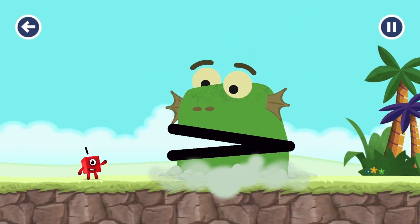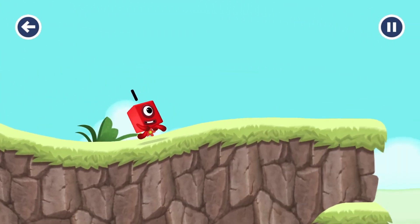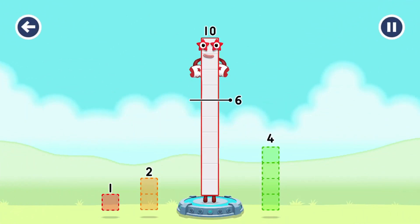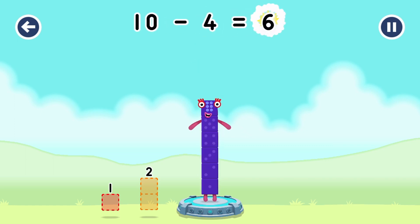Six! Six! Take number blocks away from ten to leave six. Four! That's right! Ten minus four equals six!